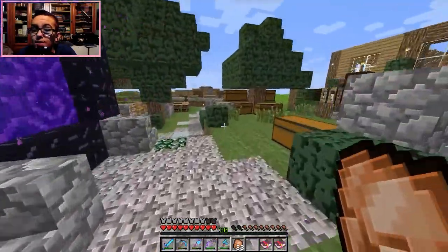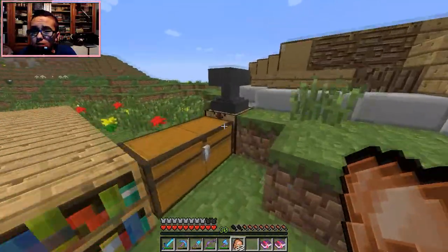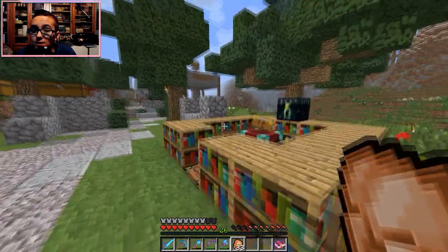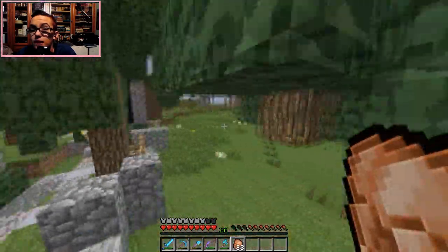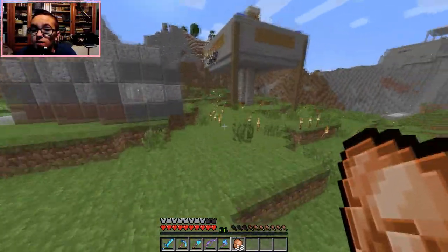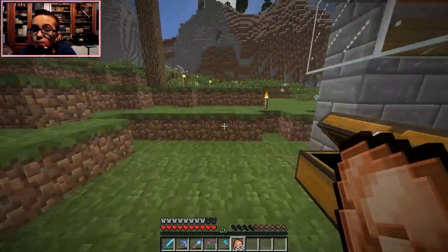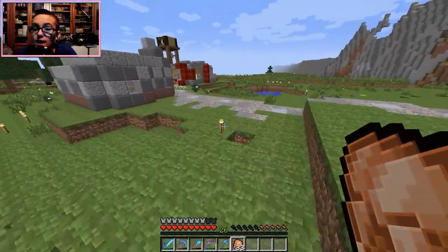I'm not gonna check out the order details because all it says is a Protection 4 book. We're going to go ahead and combine these two together — boom, we got ourselves a Protection 4 book. Let's throw that in our ender chest and save it for the next time we talk to Husky, hopefully in this video.